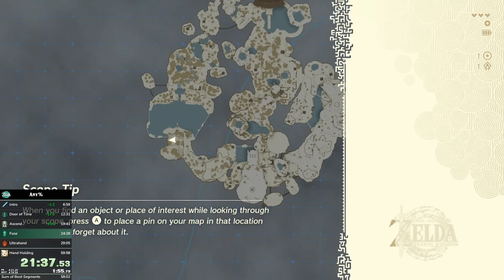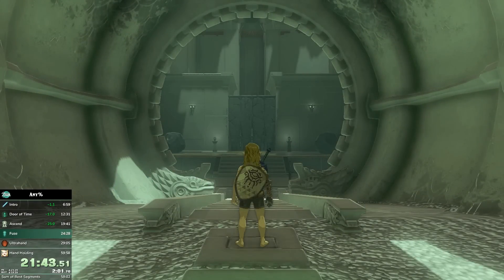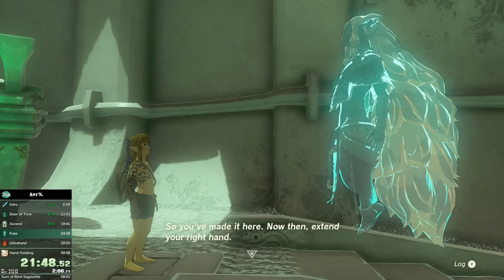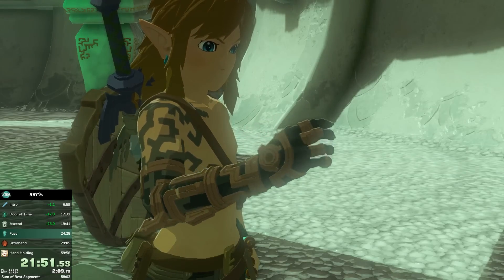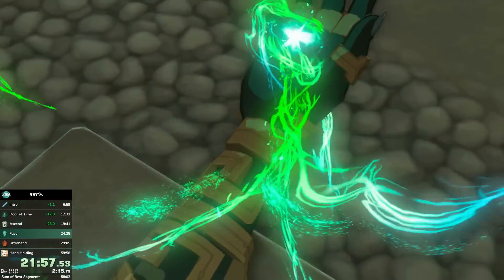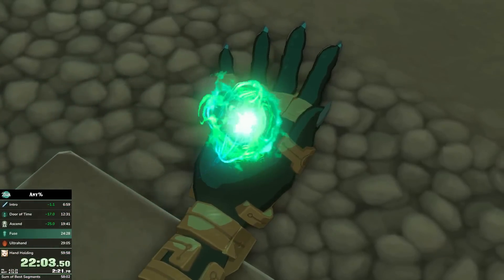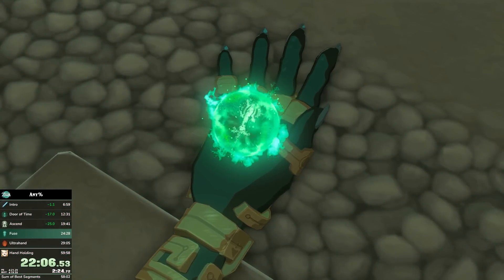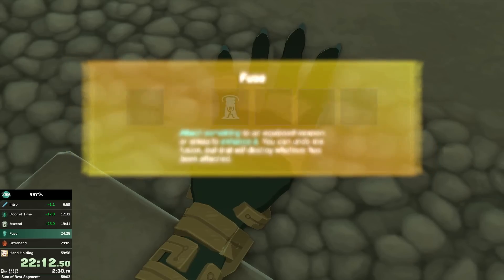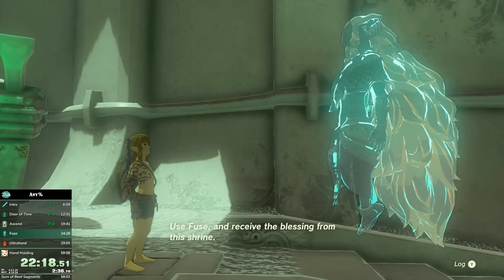Fuse is an interesting ability because it sets us up for some of the most game-breaking glitches we'll do later in the run. Using the Fuse ability to make semi-powerful weapons and then using different glitches on them is obviously one of the key reasons this game is so fast. I keep hearing people talk about how the map rune is so useless and people don't know why it exists — the map rune is actually a star in this speedrun. It allows us to efficiently do one of the tricks later that will allow us to cut through the final bosses incredibly fast. We get Fuse from Rauru and then go through the shrine.